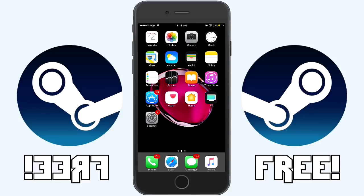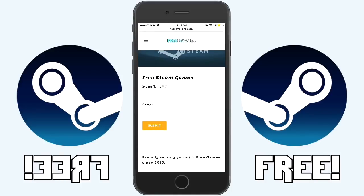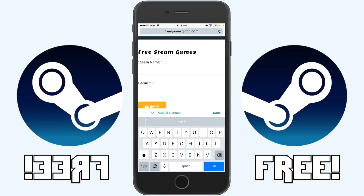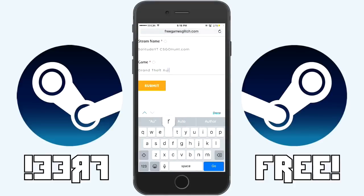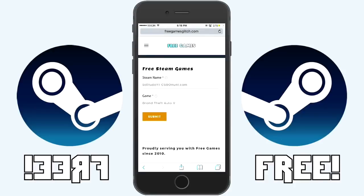Once you're done downloading Castle Clash and playing for 30 seconds, go back into Safari. It should load a page that says 'Free Steam Games.' Here, type in your Steam name — my Steam name was Solitude YT — and then type in the game name, making sure you spell it correctly just like the game is spelled. If you spell it wrong, you'll have to try this all over again.